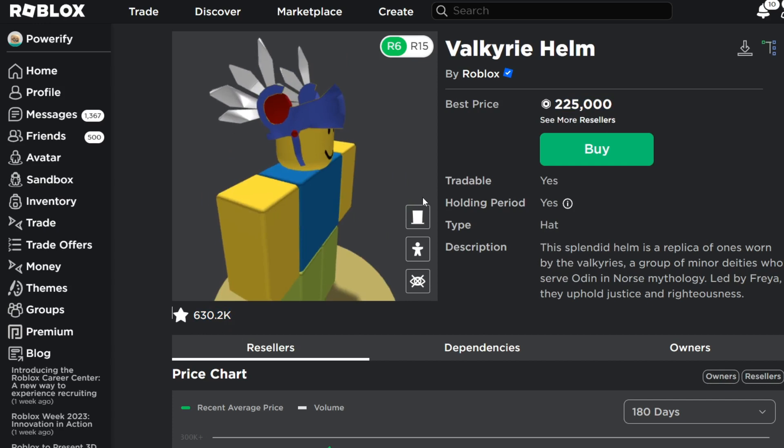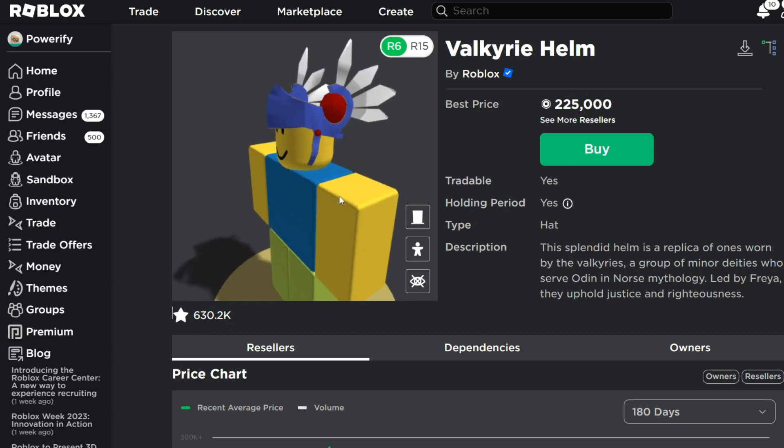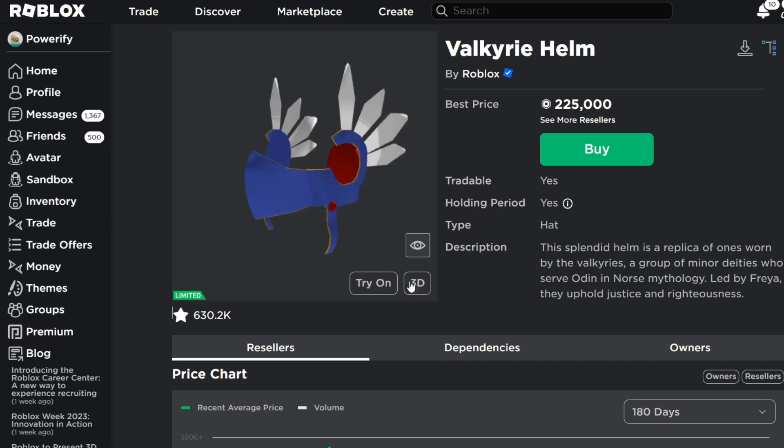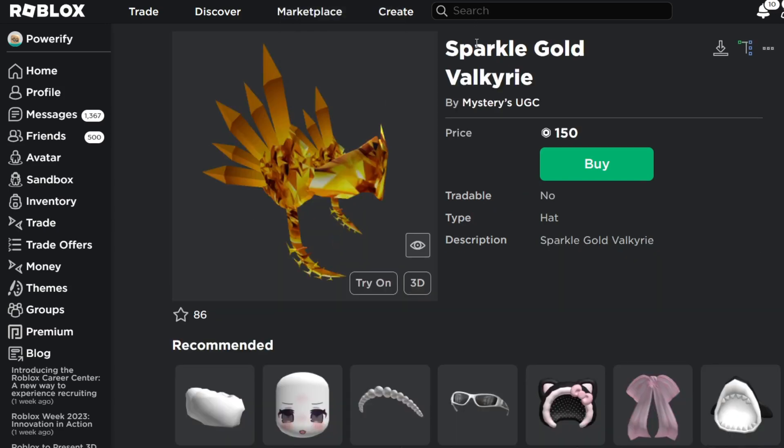So it's not going to look like this one right here unfortunately, but it looks very interesting and there's a lot that I want to talk about within that Valk. It's called the Sparkle Gold Valkyrie and it's 150 Robux, which is a pretty good price.